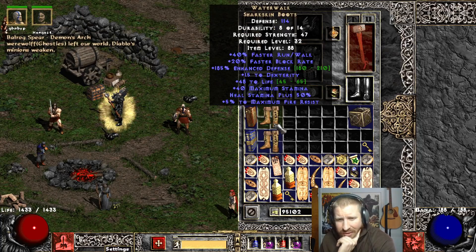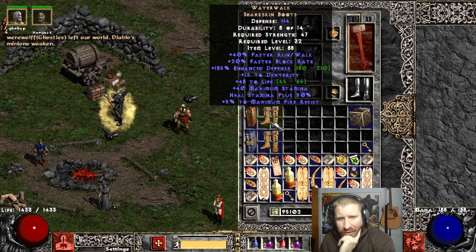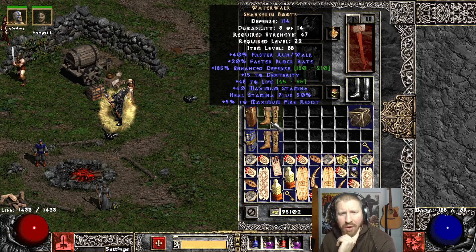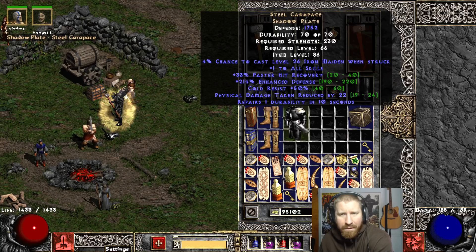I like that poison res. Okay, 50 poison res right there. 48 life. Wait a second. Oh, these are different boots, dumbass. Dumbass! Oh wow. Waterwalks now give 40 FRW. I didn't realize that. That's cray cray. Yeah, this is a hog armor right there, too. Look at that. It gives one to all skills now. This is a hog armor.